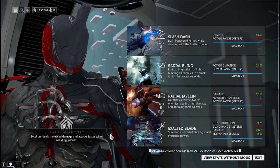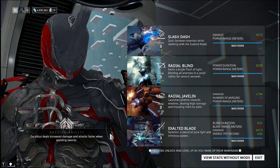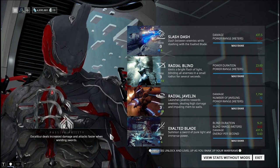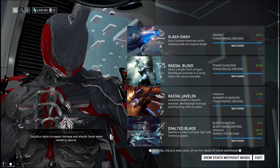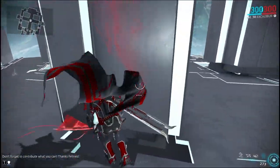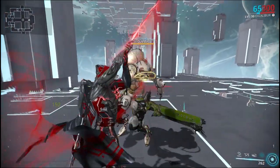Moving on to Excalibur. When he was first created he was meant to be a swordsman — all of his abilities use a sword — and this passive really drives that home. If Excalibur uses a sword or any melee weapon, it has increased damage and attacks much faster. It gives you an excuse to use melee much more often, especially with Exalted Blade, which will go faster and deal much more damage.